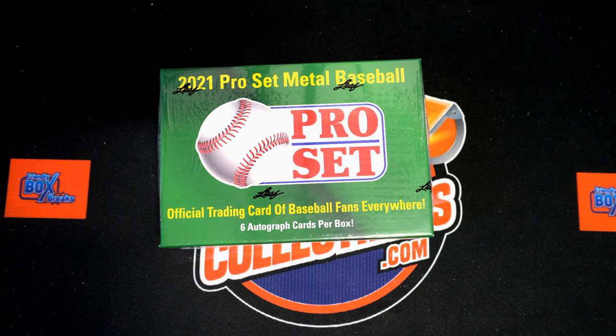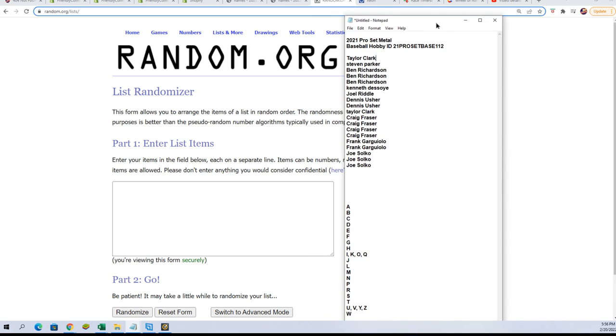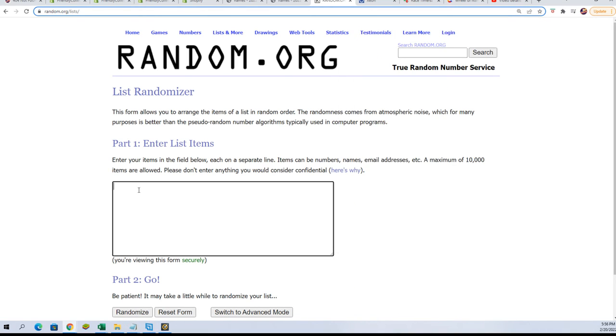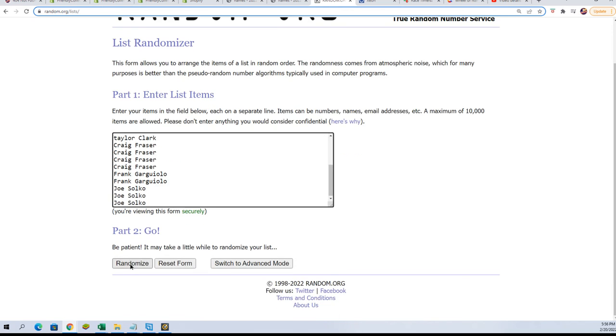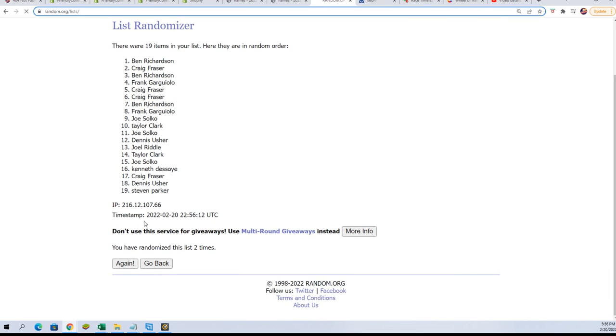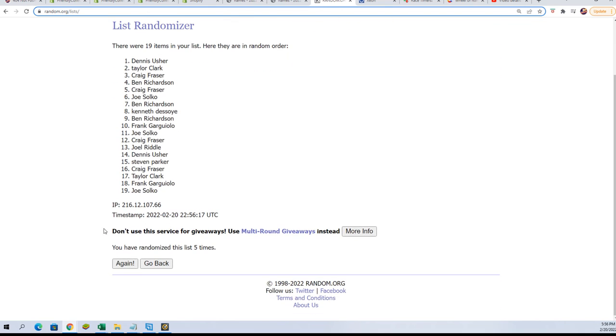It's Pro Set Baseball, it's the last name letterbox break, so everybody can say letter. We're gonna random the owner name seven times, go random letter seven times, and we'll see who gets which letters. All right, here we go.